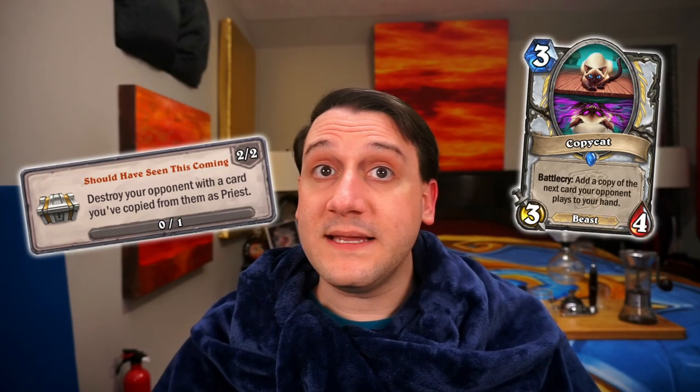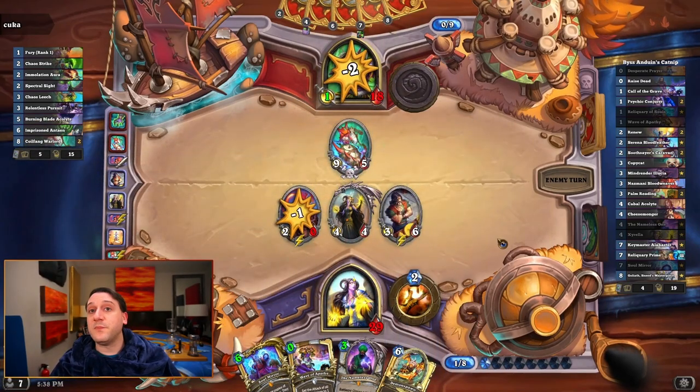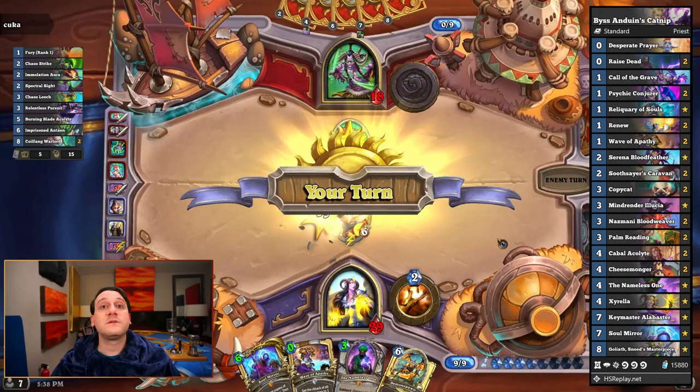And next we have Priest. For this one, as long as the card is a copy from your opponent and it deals lethal damage in the form of hitting them as a minion or a direct damaging spell, it will work. But directly stolen minions, spells that set up damage but don't do it themselves, or a few other scenarios can lead to you killing the opponent without getting credit. While Copycat is certainly one way to get a copied resource from the opponent to work with dealing lethal damage, there are a whole lot of other copy cards Priest can cram into a deck to make this a lot more reliable. The deck we used to pull this off was this viewer-submitted deck which includes Psychic Conjurer, Soothsayer's Caravan, Copycat, Mind Render Lucia, The Nameless One, Keymaster Alabaster, and Soulmere — all as different ways to get a copy of resources from our opponent with which to kill them.